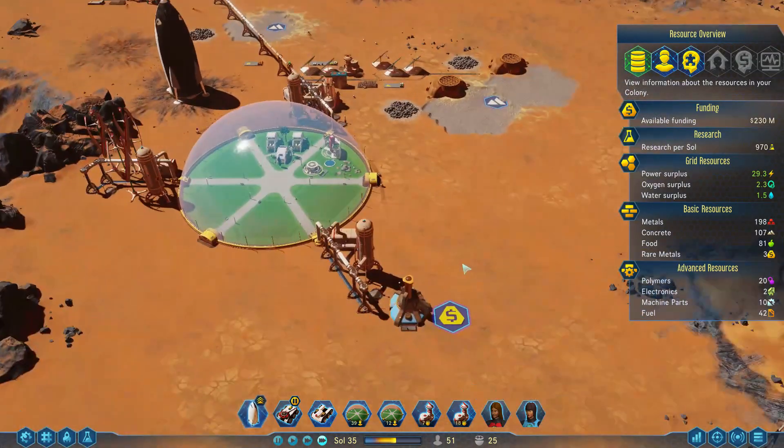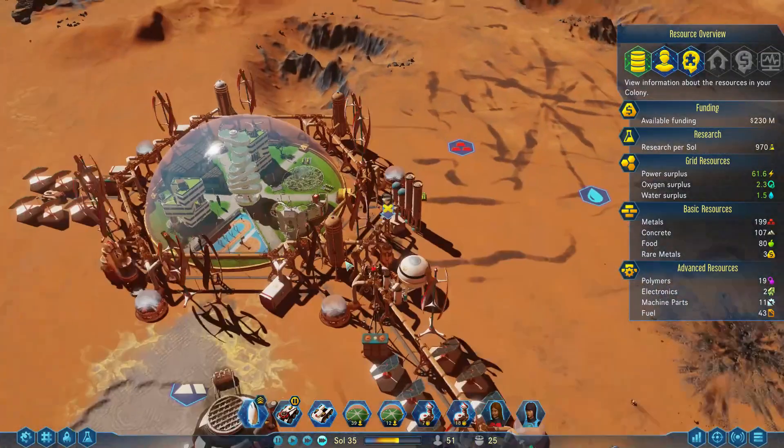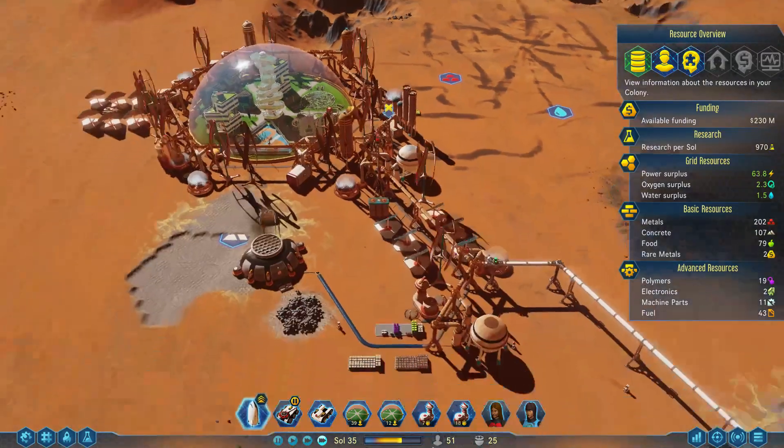We're not going to place our subsurface warmer until we get notice of a cold wave — no reason to have it running. As you can see, we have this one turned off because there's no reason to keep it running unless we have a cold wave coming.